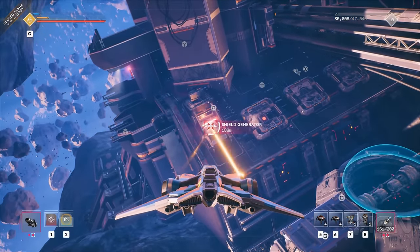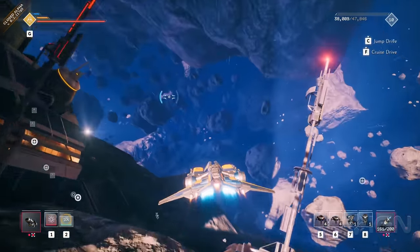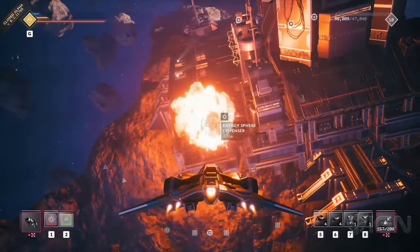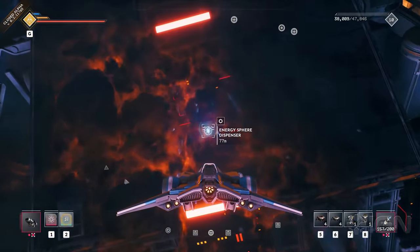So now we have access to the shield generator — easy destruction, shield goes down. Now we need to find an energy sphere for that energy socket. A keen eye would have noticed this destructible wall. It's almost like this is a really good example of a lot of different puzzles that you can find in Everspace 2.